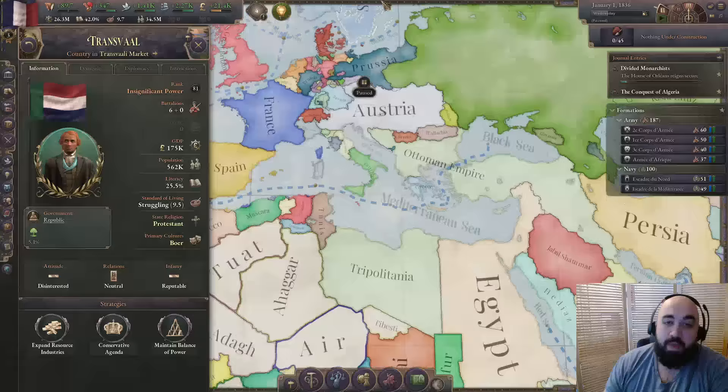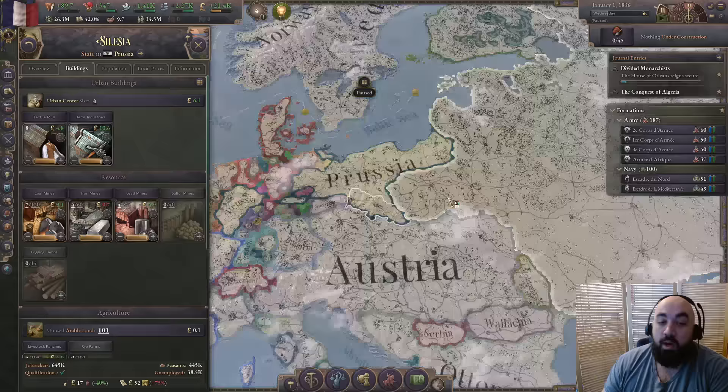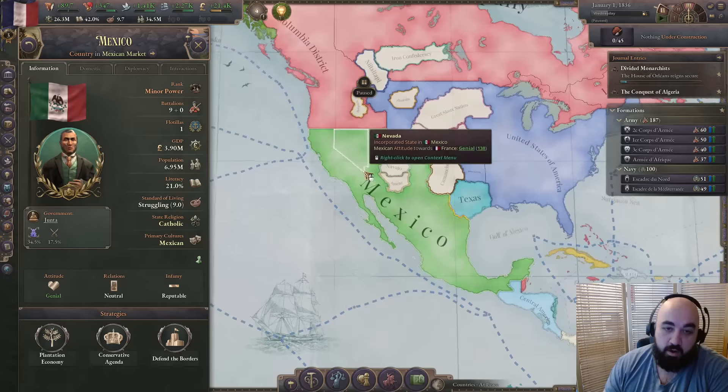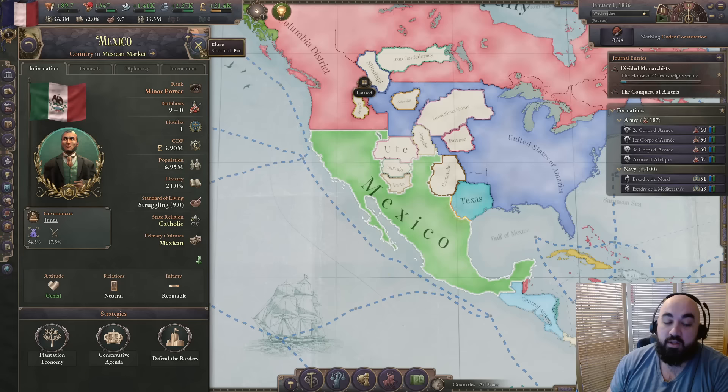We're looking for countries with really good resources so you don't necessarily have to expand to find them. We're also looking for countries not facing super significant threats or forced to fight immediately — like Egypt or Mexico, where the AI is scripted to want to fight you very early. Mexico would otherwise be reasonable if not for the USA trying to manifest their destiny through Mexico's territory. Finally, we want countries with at least a little local flavor or some higher goal in mind for your first run.